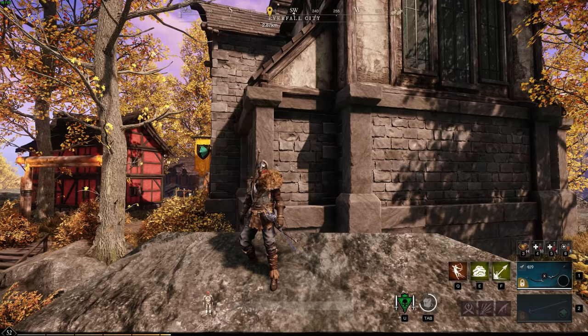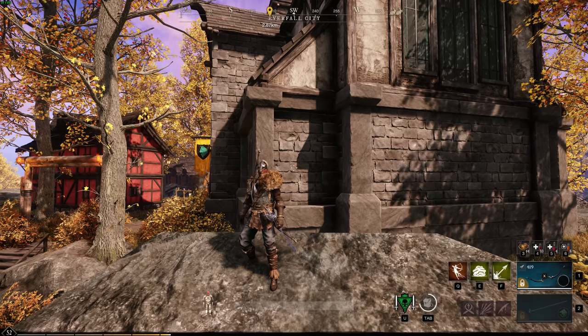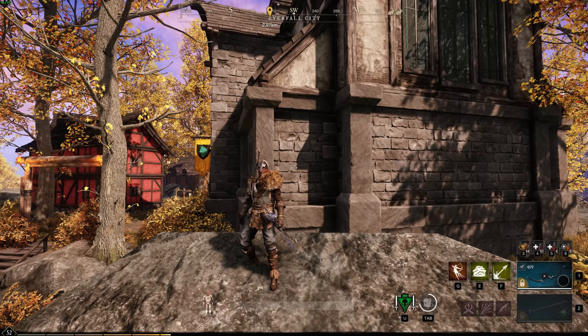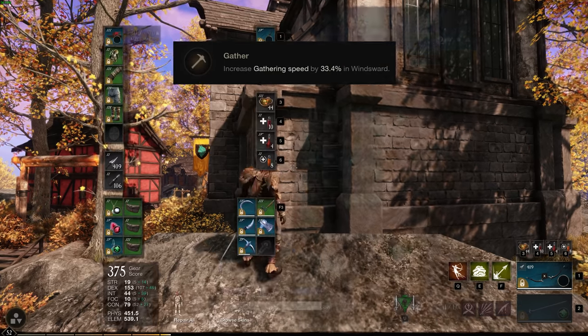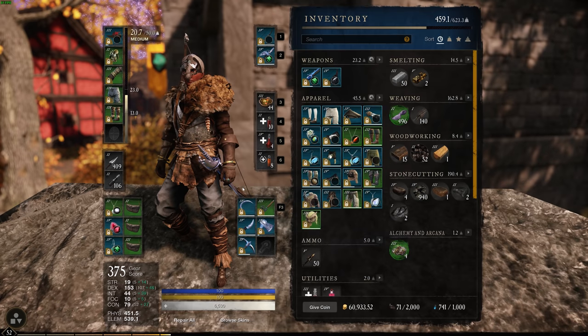A lot of you guys are always asking me how I get so much stuff when I gather. What you need to do is focus on getting your gathering speed up in the area that you're doing it in, and not only that, you want to make sure you have good gathering gear. This is actually pretty bad gathering gear — I could make better right now but I just haven't had the time. This is a 397 gathering speed on this specific tool.